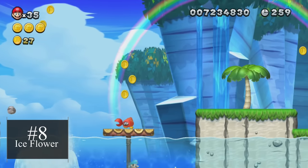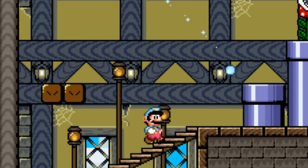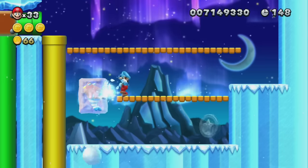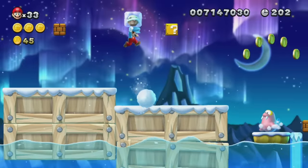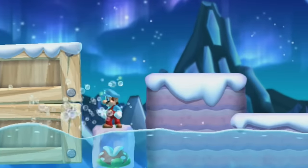Whenever I ask anyone what power-ups they would like to see, the Ice Flower always comes up. Ice Mario can throw ice balls to freeze his enemies. The freeze mechanic is awesome to immobilize enemies and to create frosty weapons to throw. Mario can even create a platform where there wasn't one before.